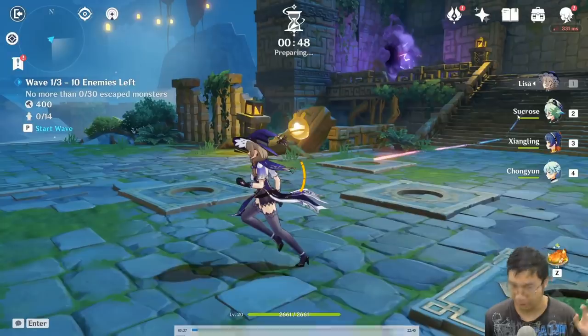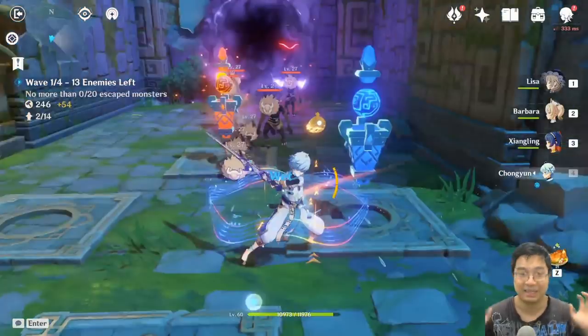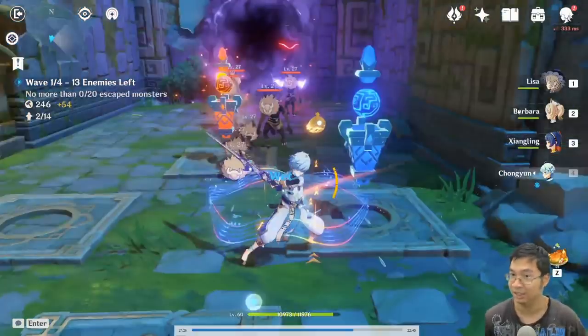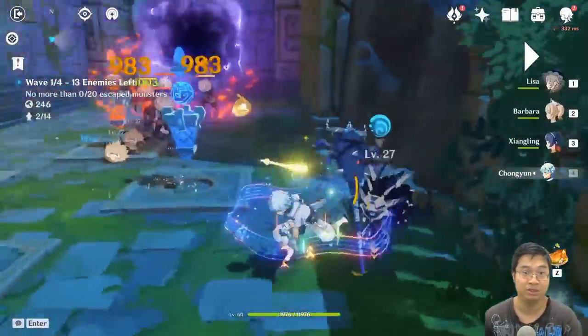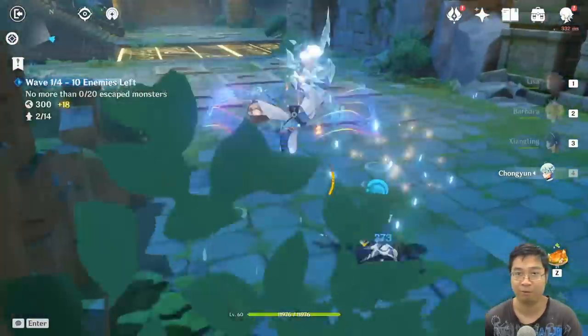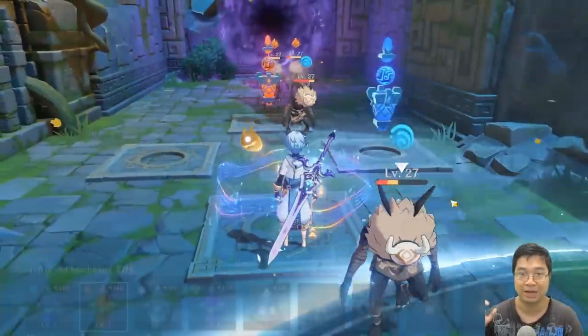On my first attempt, I didn't have hydro or cryo, which is the best combination. On my second team, I had Barbara and Chuyang, and what this allowed me to do is have the perma-freeze effect. I can use Barbara's E spell and also Chuyang's E spell to cast a perma-freeze.